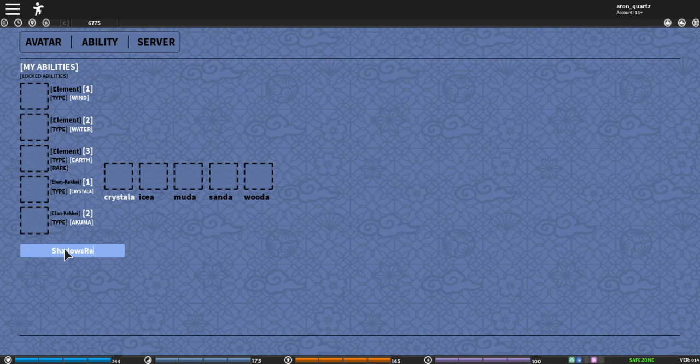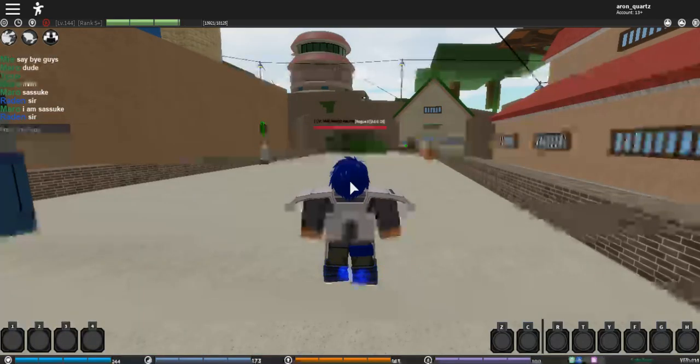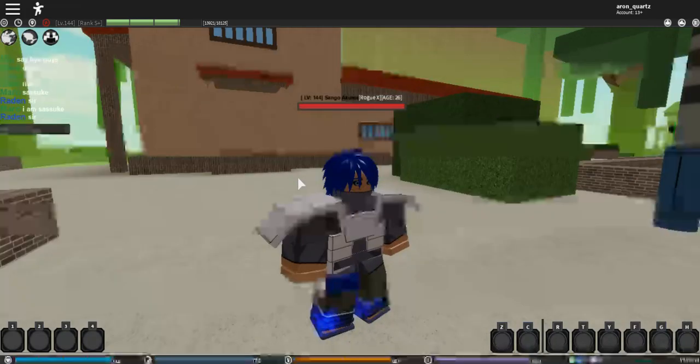If you haven't used the code already, the code is 'shadows realm' with an exclamation mark. I've already used it so of course it didn't work for me, but if you haven't, that's the code.